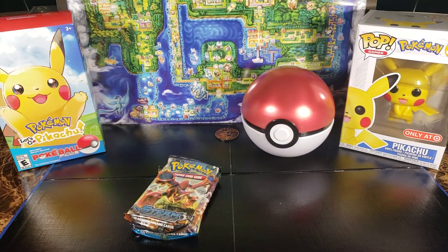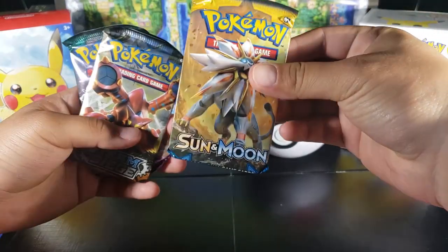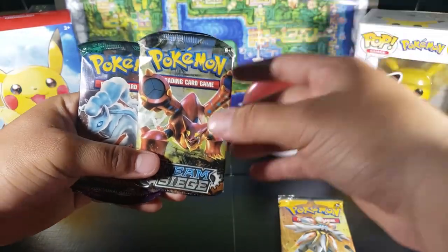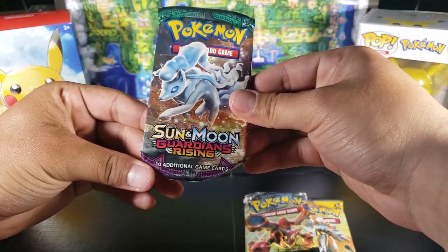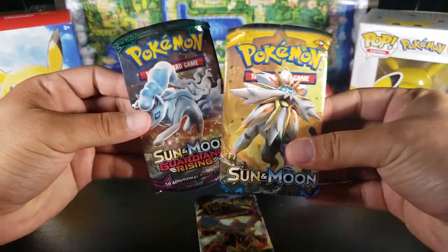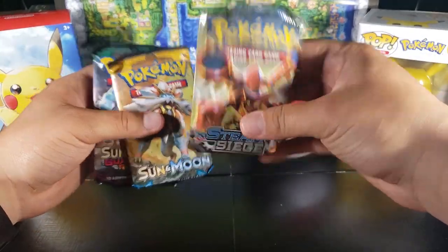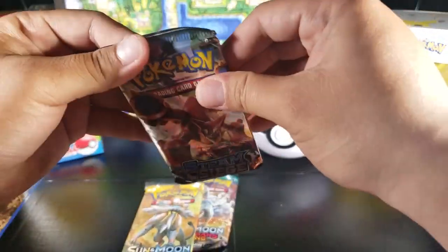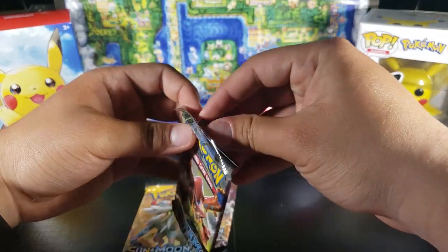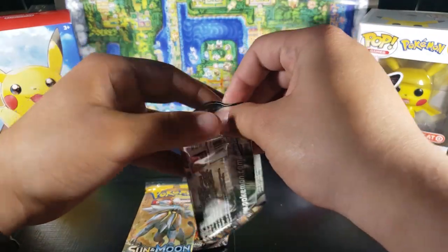All right, now let's look at the packs. We got some Sun and Moon — I think this is the base set of Sun and Moon — Steam Siege, I remember this one from when I used to collect, and then Sun and Moon Guardians Rising. I don't think I've ever opened these. I think this is the oldest one so we're going to start with this one. I just know that you can get full arts and those are the best cards, but let's see what we can get.